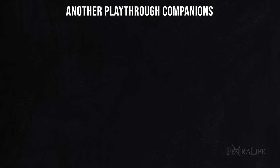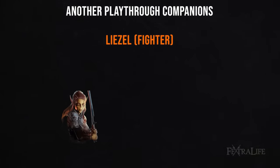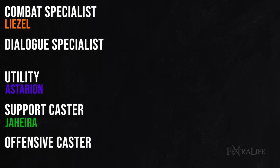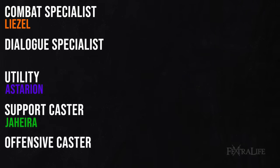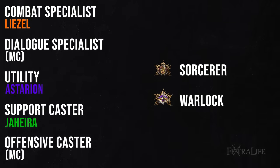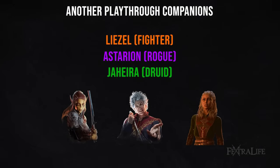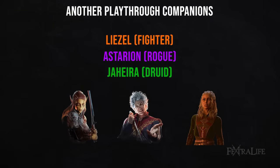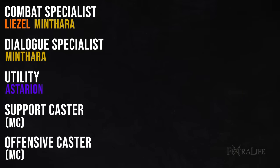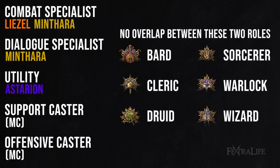Another example: say you bring Lae'zel, Astarion, and Jaheira as your companions. Lae'zel is a Fighter, Astarion is a Rogue, and Jaheira is a Druid. That covers Combat Specialist, Utility, and Support — leaving Dialogue and Offensive Caster open. You'd want to fill both with one character, which gives you Warlock or Sorcerer as options, since both handle dialogue and offensive casting effectively through Charisma. Sometimes though, things don't work out perfectly — if you swap Jaheira for Minthara (a Paladin), you're now lacking both Support and Offensive Caster, with no overlap between those roles in the lists.